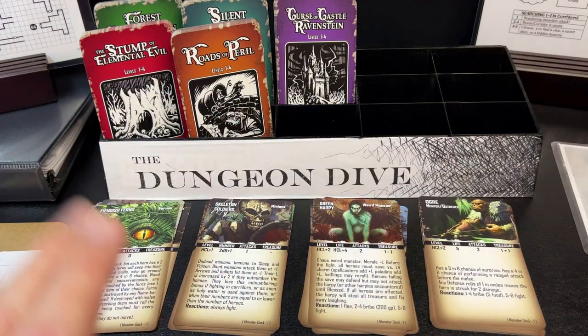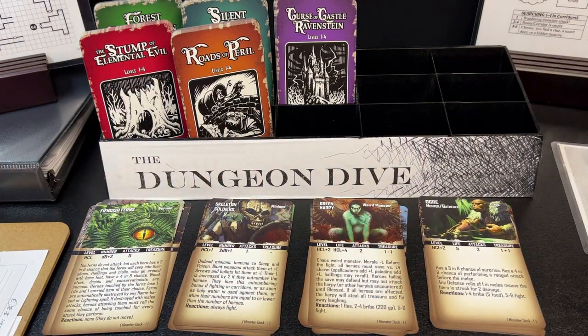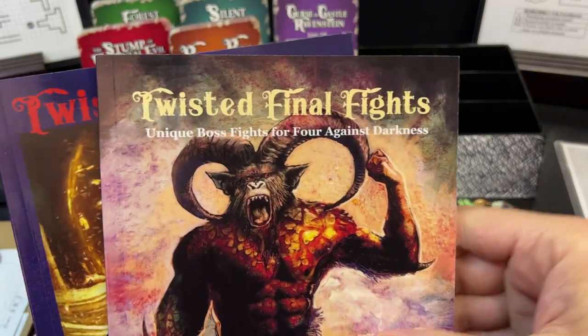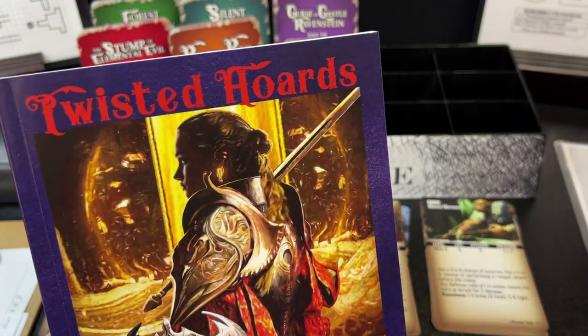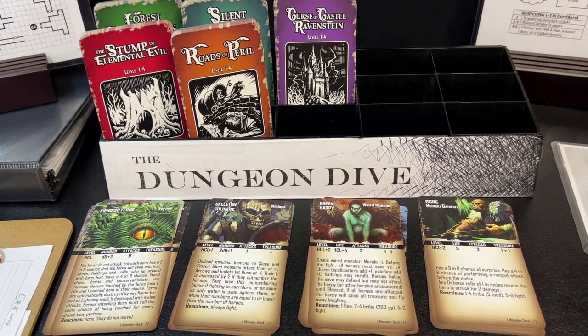All right guys, I hope you enjoyed this look at the Four Against Darkness cards. These are available at DriveThruCards. In just a couple days we're going to continue our look at this game and take a look at a couple new books I've recently purchased — Twisted Final Fights and Twisted Hordes. I hope you enjoy and we will talk to you later, bye bye!